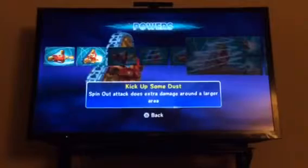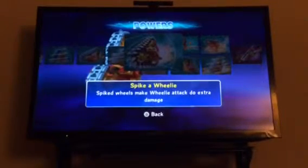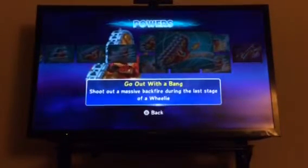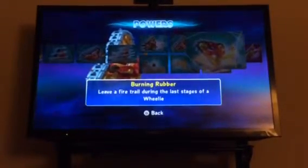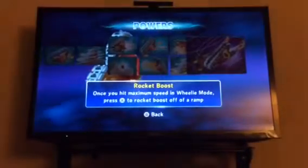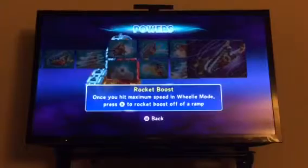Kick Up Some Dust: spit-out attack does extra damage around a large area. I still don't know which path I'm gonna take. Spike a Wheelie: spike wheels make the wheelie attack do extra damage. Shoot: a massive backfire during the last stage of a wheelie. Burning Rubber: leave a fire trail during the last stages of a wheelie. And then we got the Soul Gem - I don't know where it is but I really want this one: once you hit maximum speed in wheelie mode, press X to rocket off a bootstrap and slam it to the ground.